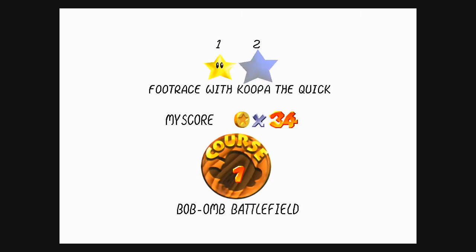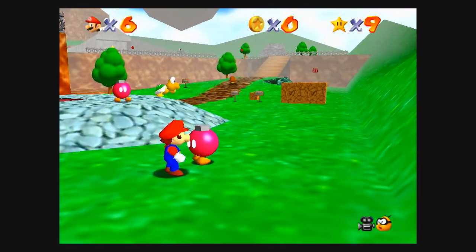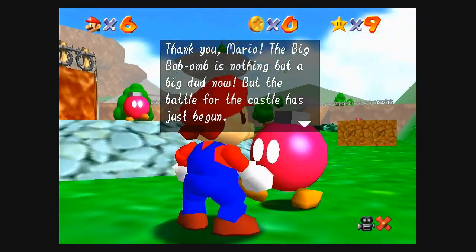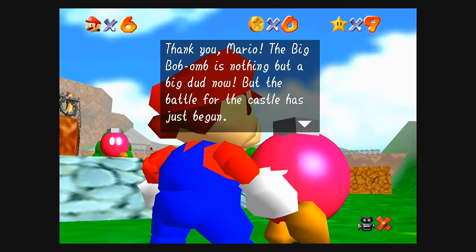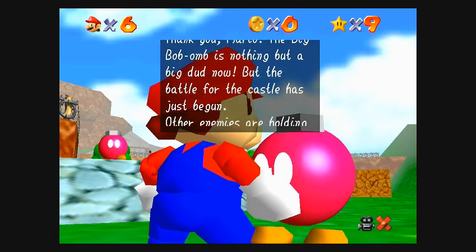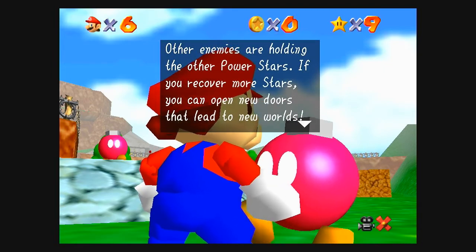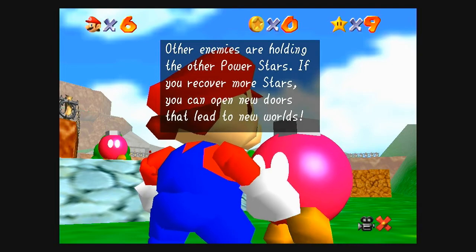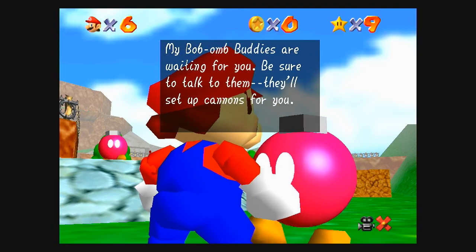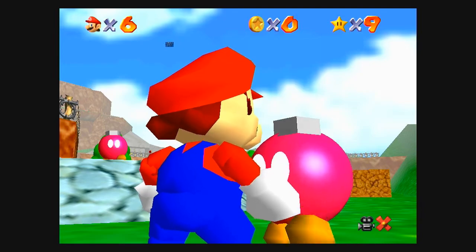Foot race with Koopa the Quick — let's go! The big Bob-omb is nothing but a big dud now, but the battle for the castle has just begun. Other enemies are holding the other power stars. If you can recover more stars, you can open new doors that lead to new worlds. My Bob-omb buddies are waiting for you — be sure to talk to them, they'll set up cannons for you.